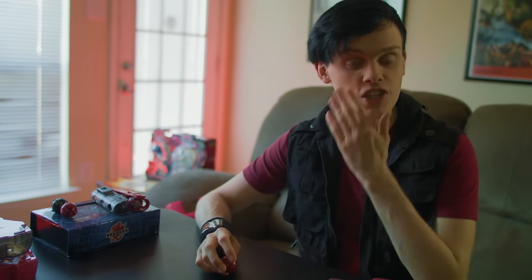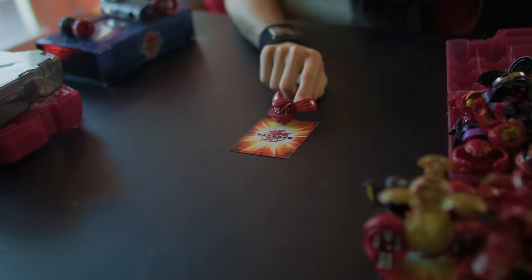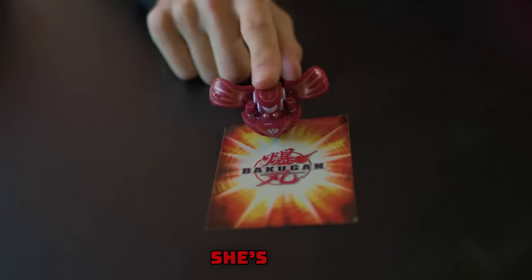We have some New Vestroia Bakugan in this case — Dual Elfin, not the wheel variety. G-Power changes to normal Pyrus Elfin every time it opens up. This is one of my only B2 Heavy Metal Bakugan — Vulcan — with a nice sweet metal ring all the way around the outside, making spin rolls awesome. And finally, normal Pyrus Monarus — my very first Bakugan. This is where it all started. She's a moth.